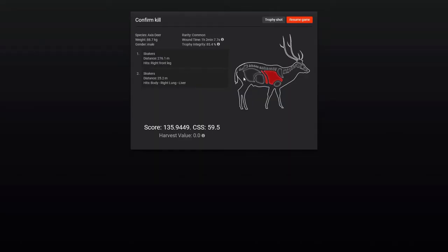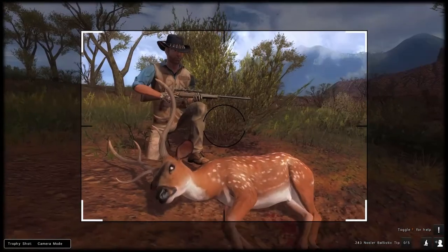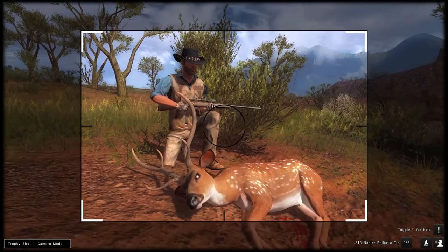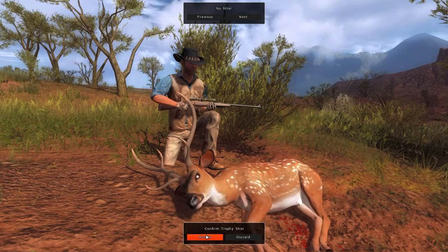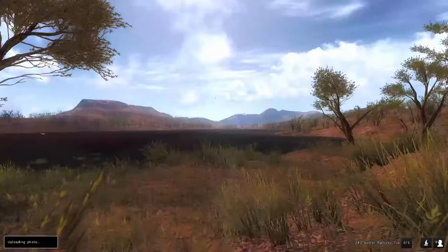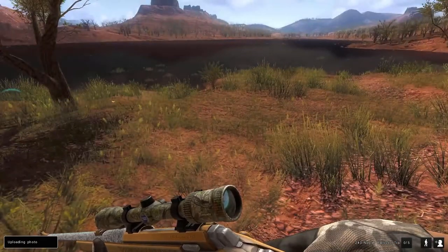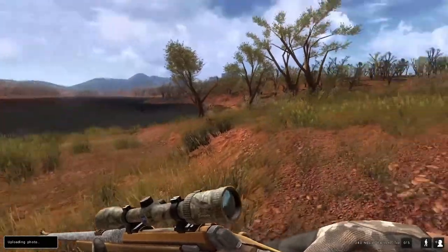Oh, I got him in the right front leg the first time. Check that out - there's the heart, big ol' heart. Right lung and the liver - he's 59. I gotta write that down. We'll take a trophy shot of him. Kind of bright colored, ain't it? There we go! Alright, hope you liked the video - leave a like, comment, subscribe for more, and thanks for watching. Axis deer - I gotta get that collar!